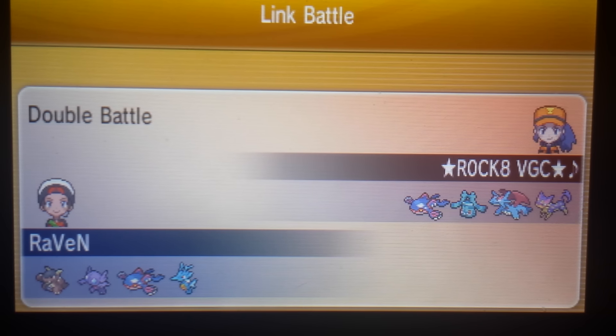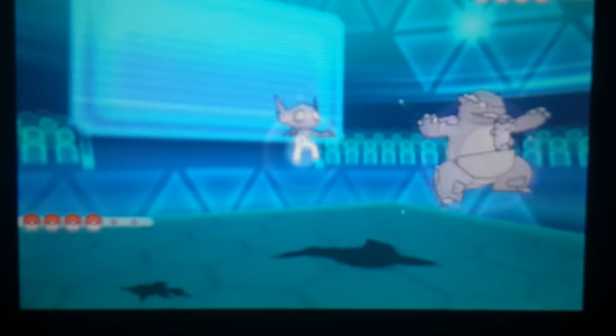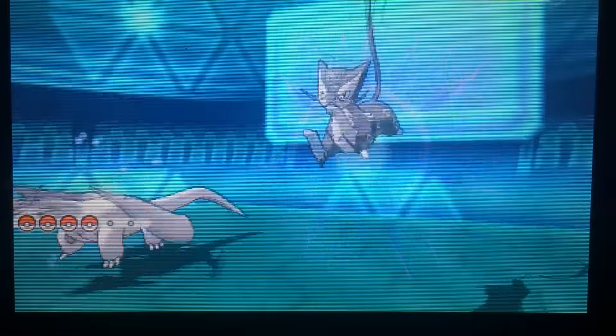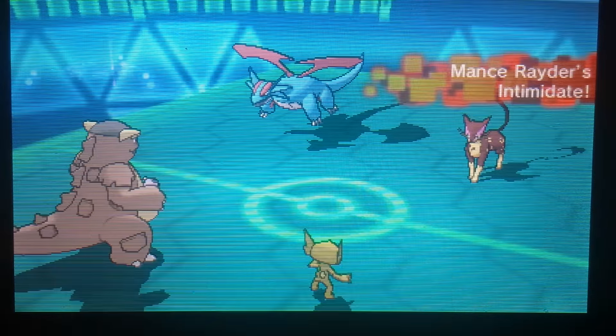I was assuming he was going to be afraid of the Ferrothorn, but I needed to be able to hit the other threats on his team. So I brought in Kangaskhan and Kingdra to basically disrupt any first-turn shenanigans. My core in the back is going to be Kyogre and Kingdra. I'm starting off with Kangaskhan and the dark one, while Liepard and Salamence start on their side.